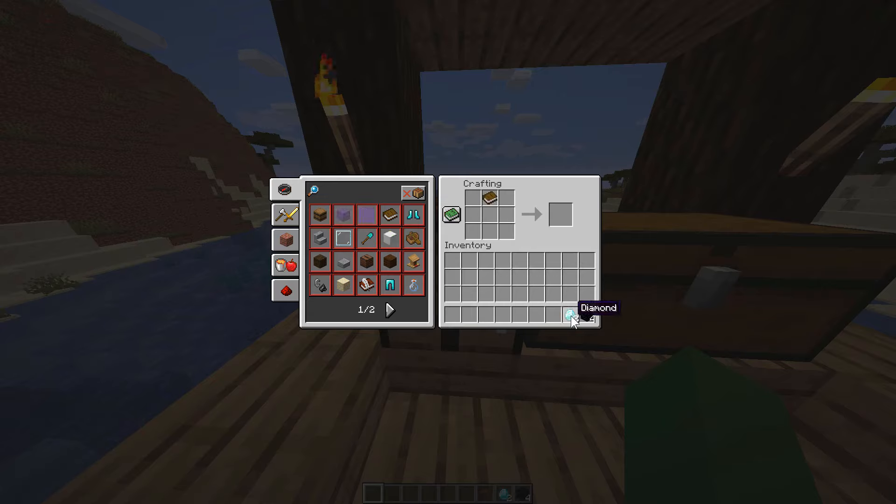Insert the book at the top middle, obsidian in a small platform around the middle ones, and diamonds on the sides. We have managed to create an enchanting table.